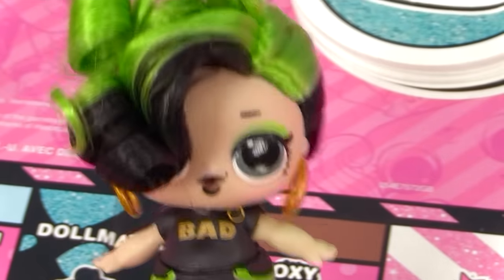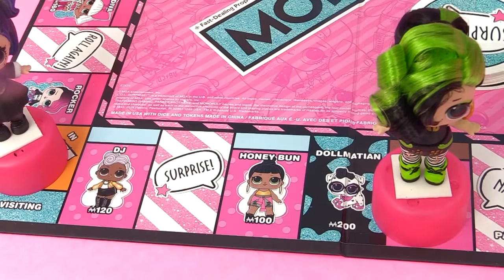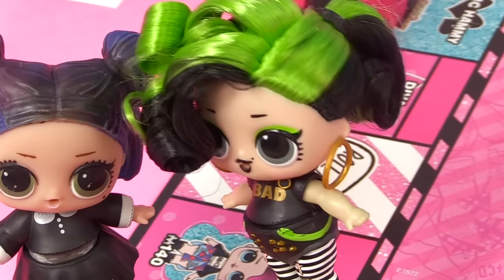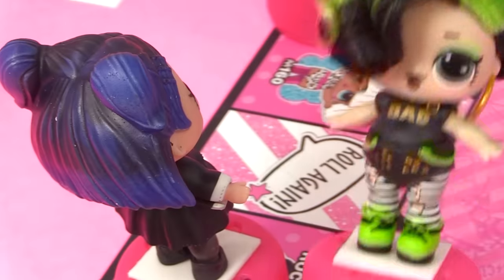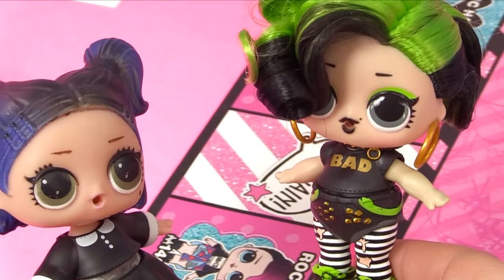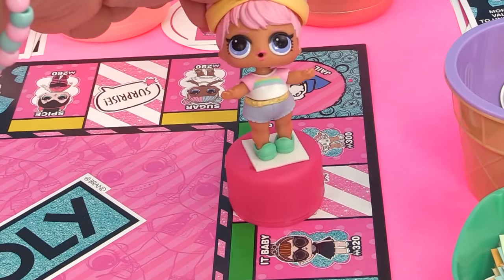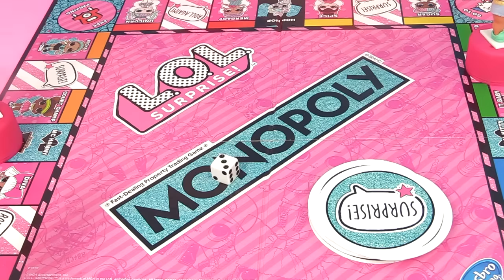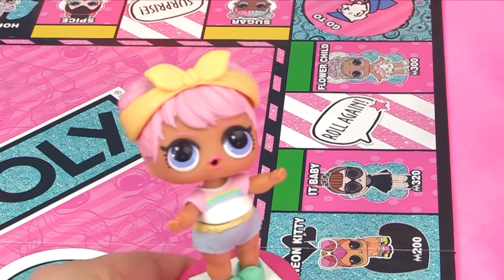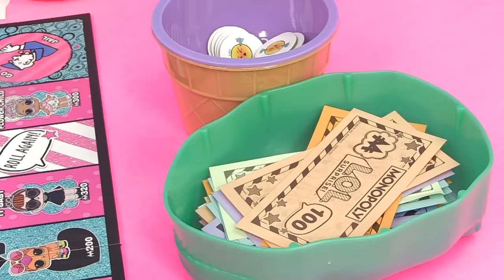Baddie's turn again - she lands on five and is just visiting the jail. It's time to roll for Dawn again - she lands on one and gets to roll again. She lands on three. One, two, three - right on Kitty Queen! "Wait, did I just make a Glitterati match?" Kitty Queen costs three hundred fifty dollars. She has four hundred, gets fifty back, and grabs Kitty Queen's card.